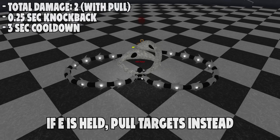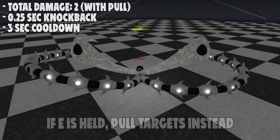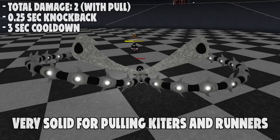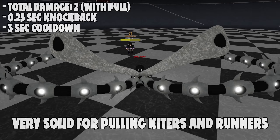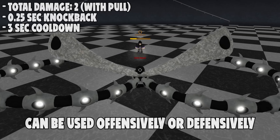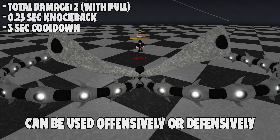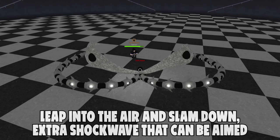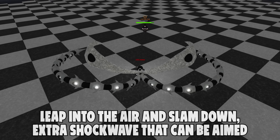The E ability shifts targets in front of you with your Rinkaku tendrils, knocking them away. However, if you hold E long enough, you pull targets toward you instead. The pull deals extra damage and the knockback is pretty short. This ability is great for pulling kiters and runners toward you, but can also be used defensively to push people away by not holding E.